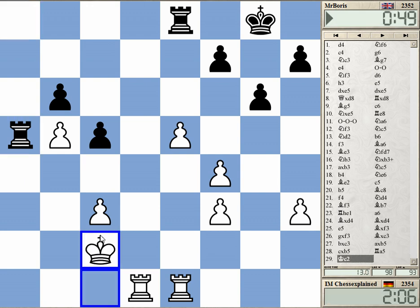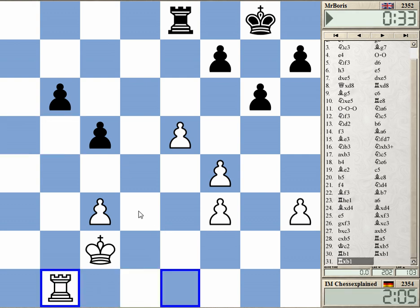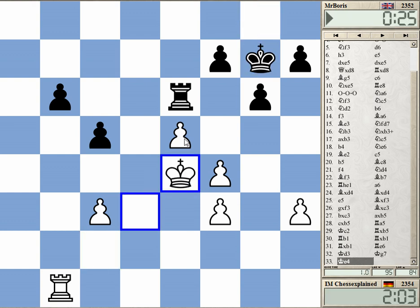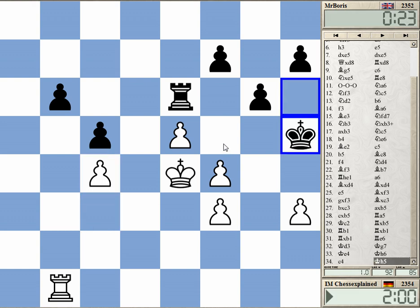No, no — I want to play active moves. Active play is more important. Rook b5, rook b1 is my idea, and then quickly activate the king. f6 is the right move. Okay, this I like — being much more active.